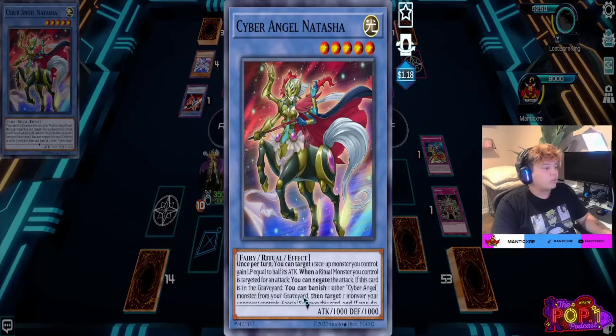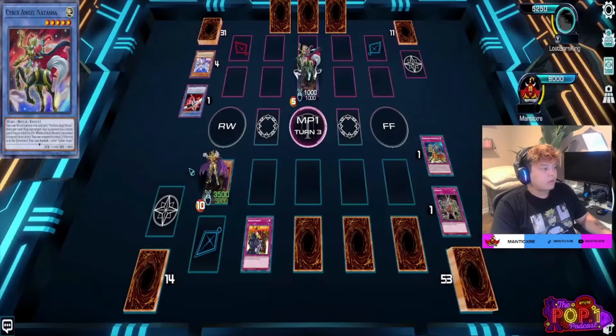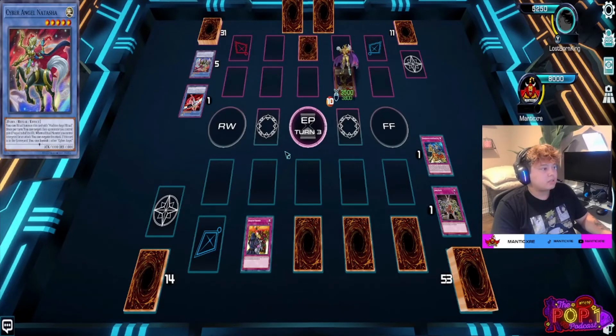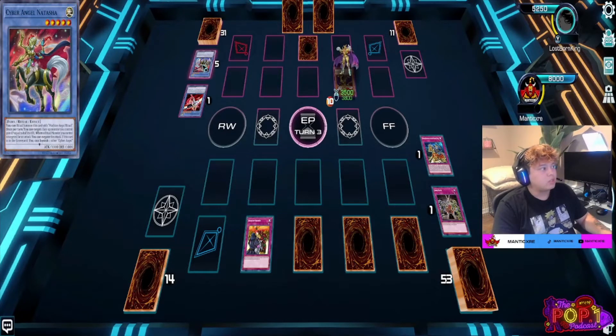The chain links didn't work the way I thought. Natasha states you can banish one other Cyber Angel from your graveyard, then target one monster your opponent controls. He targeted my Eldritch monster and I chained Rivalry of Warlords. I assumed rivalry would resolve and prevent him from keeping the monster — I thought he would not be able to take my Golden Lord. But he was able to take it and was forced to get rid of his Natasha in exchange.